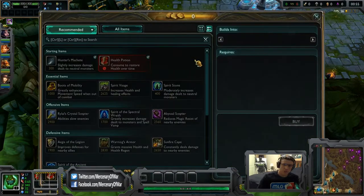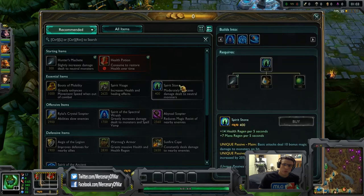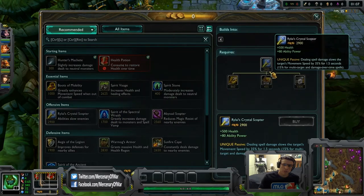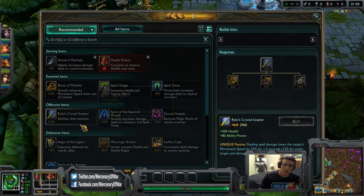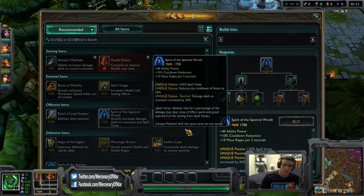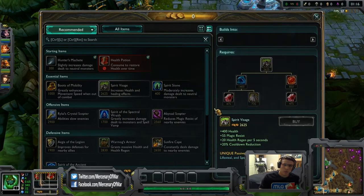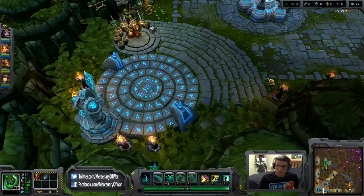The build you want to use: health pots and Machete, then boots, Spirit Stone, Giant's Belt, and start building your Crystal Scepter. Right after that I go Spectral Wraith so your Spirit Stone builds into it, then Boots of Mobility, Spirit Visage, and then Warmog's Armor if you can even get to that point.